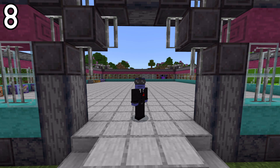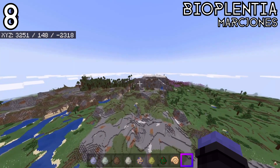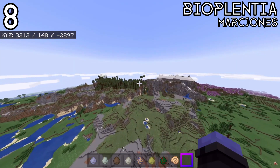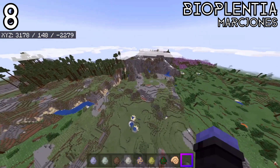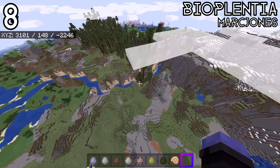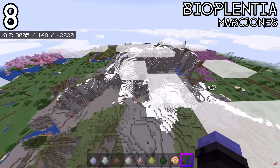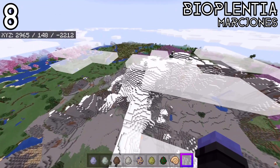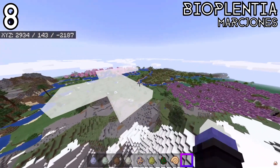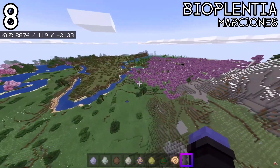At the number eight spot for best add-on of 2020 is the Biomes Plenty add-on by Mark Jones. This is an add-on that adds in some really good new and revamped biomes that make the world a lot more vibrant and interesting, with all kinds of new trees and things to explore. It's a really nice looking biome add-on, and if you want to make your world look that much better and cooler, it's a really good one to choose.